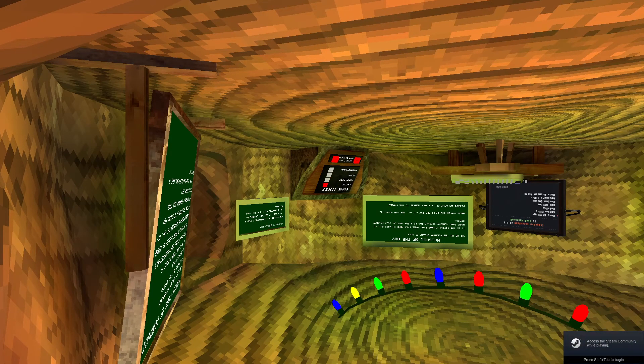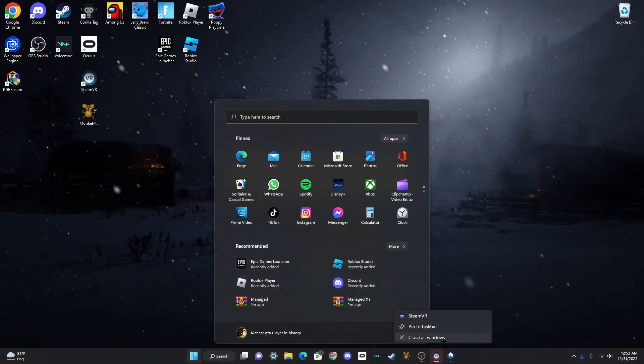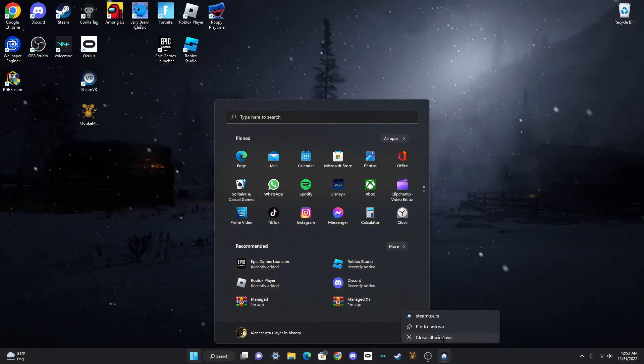As you can see, I have the monkey interface showing, and that's how you know mods are working. I also have a camera mod that makes everything look upside down when I'm not in VR. But as you can see, mods have loaded into my Gorilla Tag.